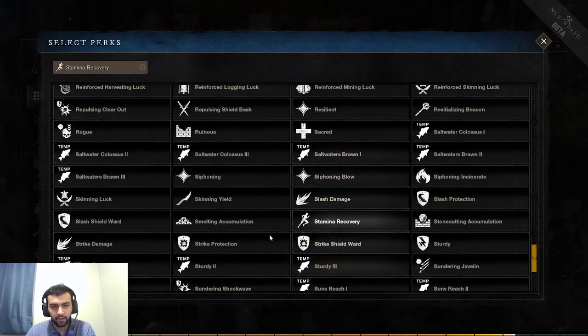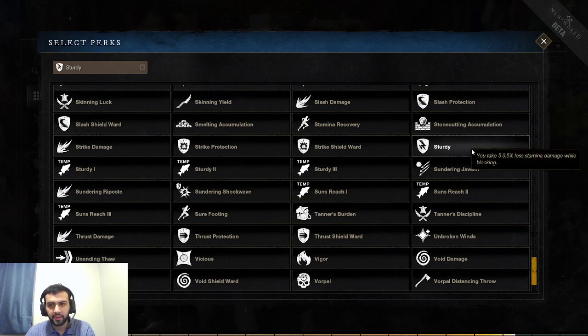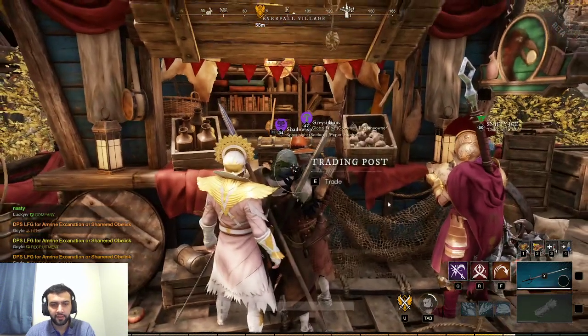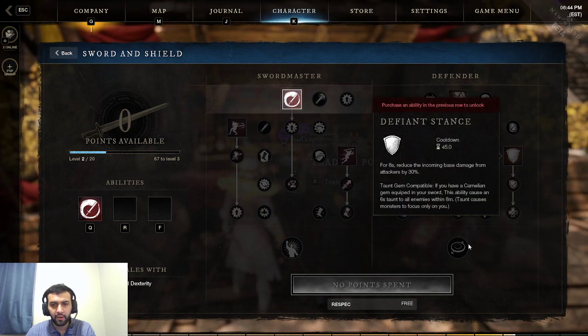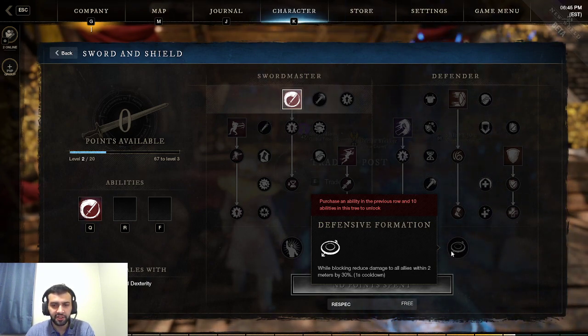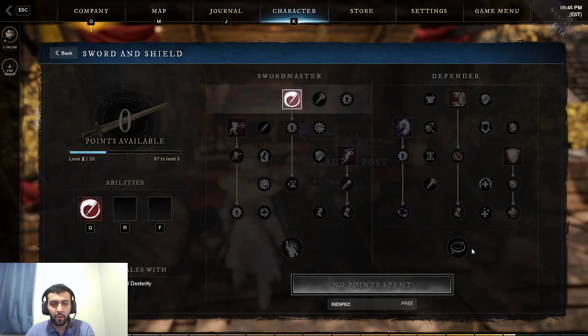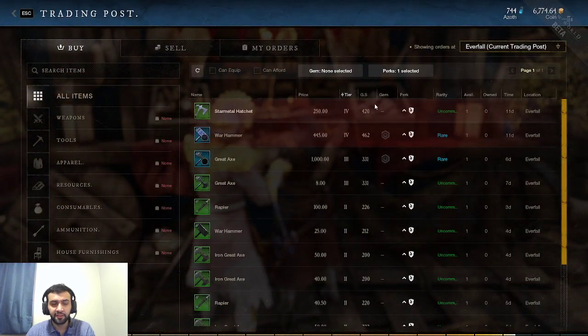Next perk is Sturdy — you take 9.5% less stamina damage while blocking. If you're going to play sword and board in PvP, this is very strong because you're going to have higher uptime on blocking. While blocking, you reduce damage to all allies within 2 meters by 30%. Since you're taking less stamina damage, you're going to be able to block more and shield your allies, reducing their damage intake. Very strong if you plan on playing a pure tank in PvP, and also good in dueling.